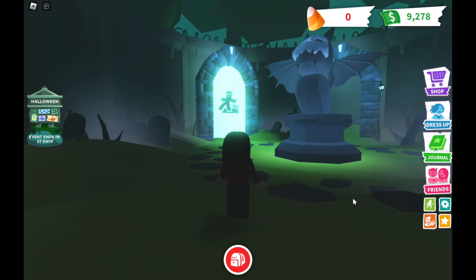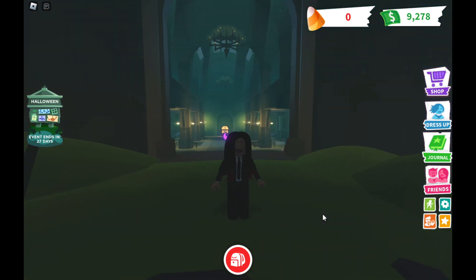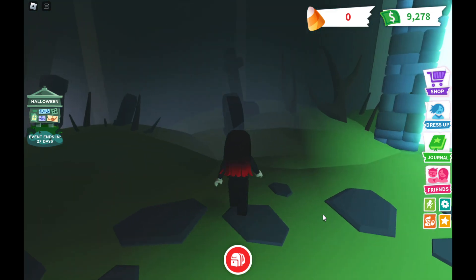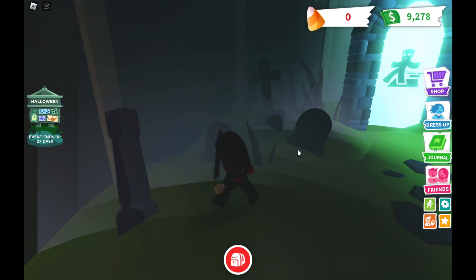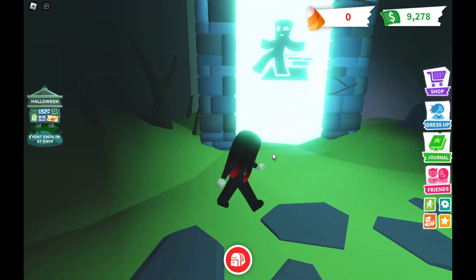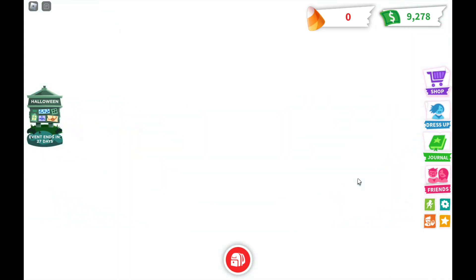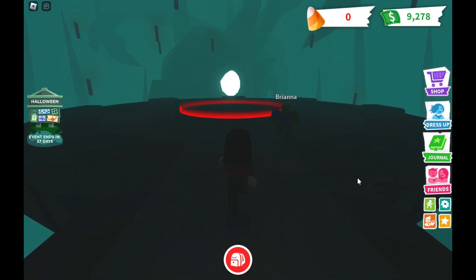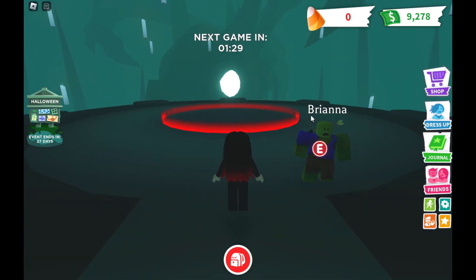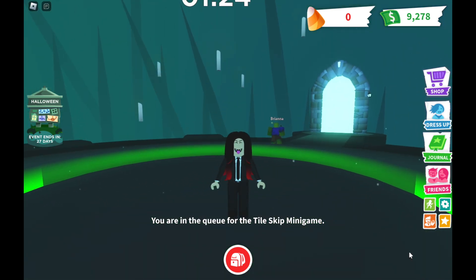Look at this place — there is a vampire statue and there's a mini game I have to enter. There's a grave with an X mark and tombstones everywhere. There is a Frankenstein or it could be a zombie, and there's the Tile Skip mini game — I'm gonna try this challenge.